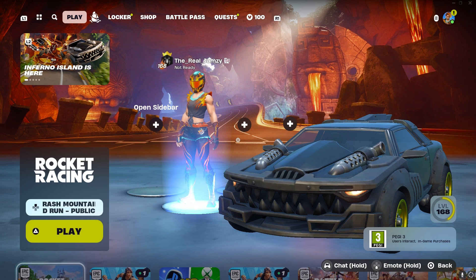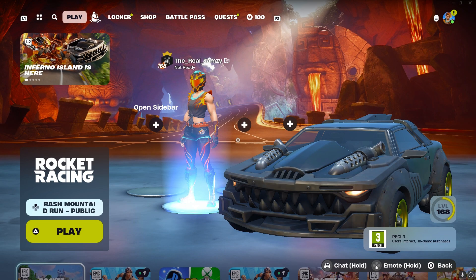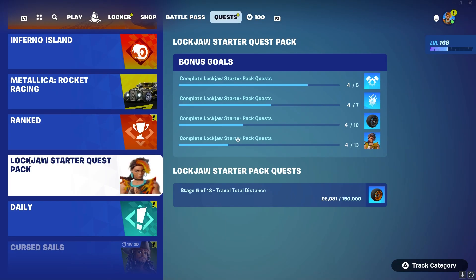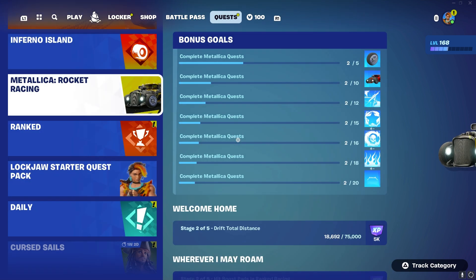Earlier on when I purchased the skin I couldn't see the rewards — I think there was a little bug. But when you assign the Rocket Racing, you can go to the quest and it comes up here, and you basically just got to do these challenges. So you've got to go in Rocket Racing, and I was doing it in — I think it's a speed run — so you can just keep doing it for a certain amount of time and it just literally does all the challenges for you.